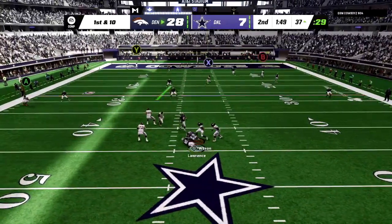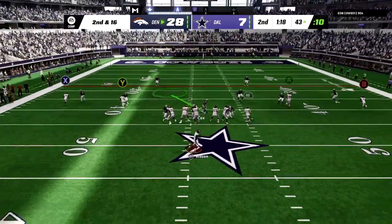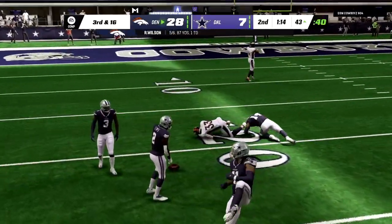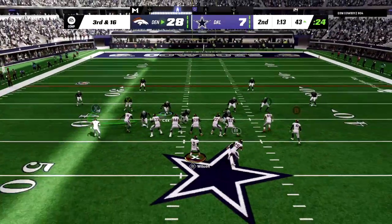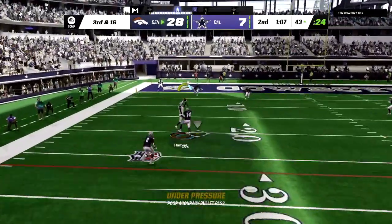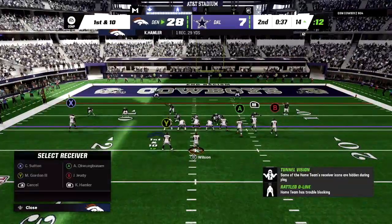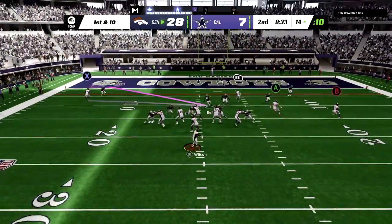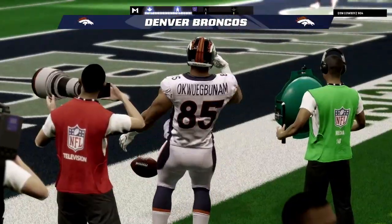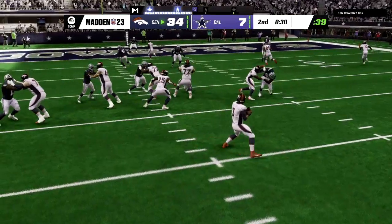First down from the 37-yard line. Wilson wanted to take a shot, doesn't see anything he likes, tries to scramble and buy time, ends up going down — sack, losing six yards. Second down and 16. Wilson throws for the running back out of the backfield in double coverage — ball almost tipped. Third down and 16 — Wilson back to throw, ends up finding KJ Hamler with an amazing grab. First down in the red zone. One play later, Wilson finds his tight end with the unpronounceable name in the back of the end zone for a touchdown, and this game is getting out of control.